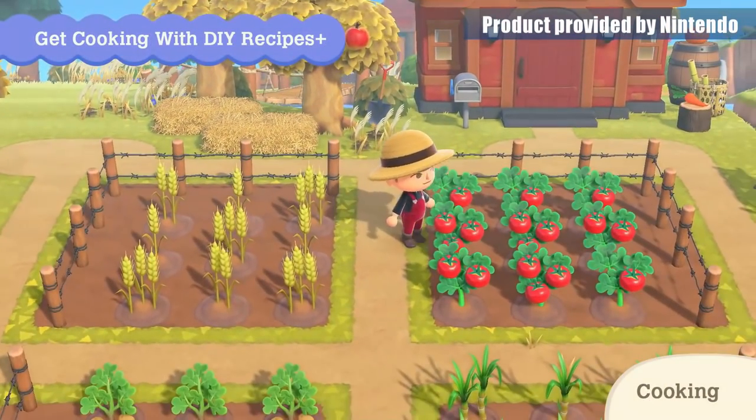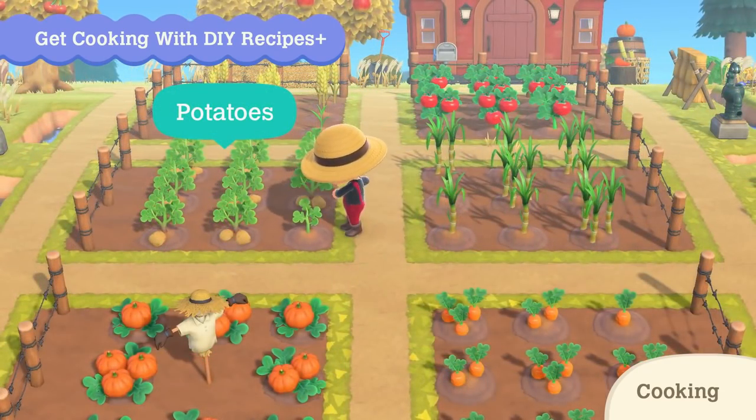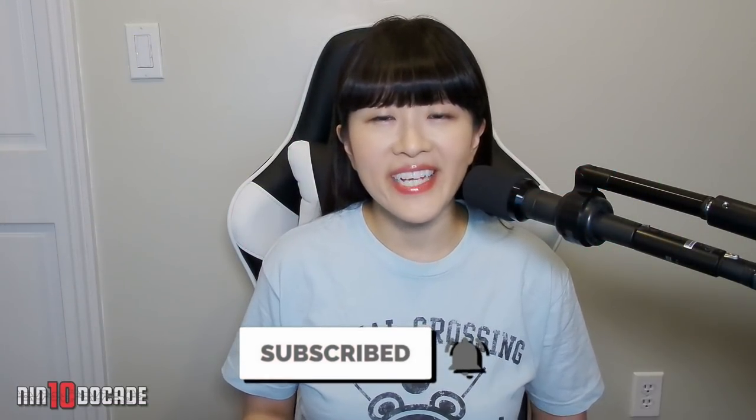Welcome to Nintendo K Channel, I am Evelyn. In this episode, I will be showing you everything you need to know about how to find all vegetable and animal crops in New Horizons, such as tomato, wheat, sugarcane, potato, carrot, pumpkin, and other starts, which are also known as seeds. So let's get started.